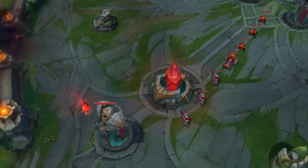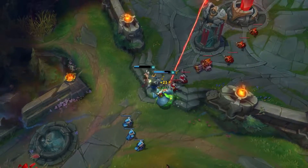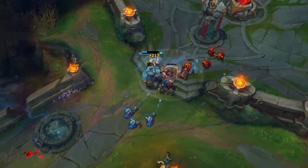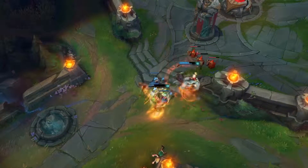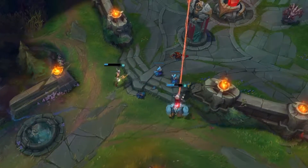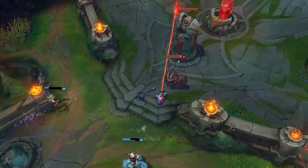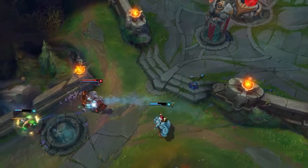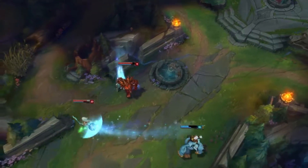What's an even bigger counter to Annie is when she ults and spawns Tibbers — you can Q him, and she basically gives you a heal when she ults you. She spawns Tibbers, which should help her, but it actually helps you because you can just Q him and get half your HP back.